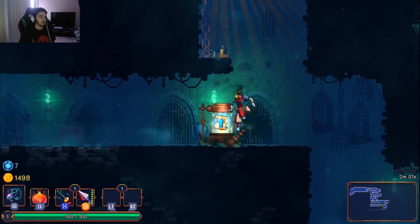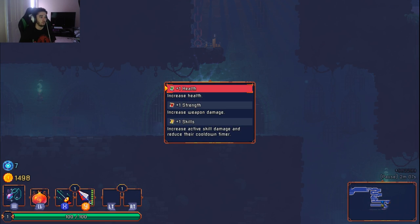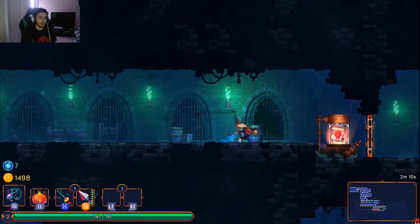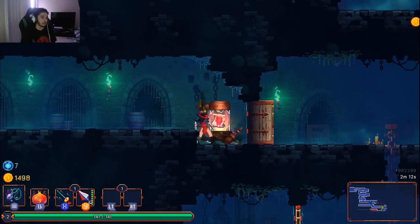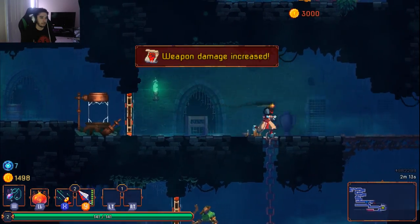This is called a Scroll of Power, and you can allocate it into one of three stats. Health is your HP, and all three are multipliers — multipliers to damage, multipliers to health, and multipliers to skill active damage and cooldown timer. I'm going to start off with health. I actually got really lucky here because this is a damage one — weapon damage has been increased.